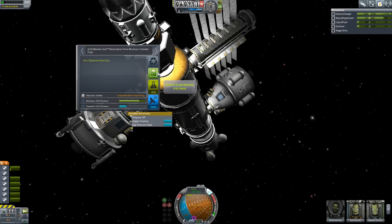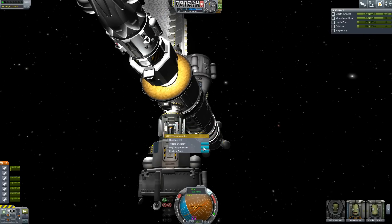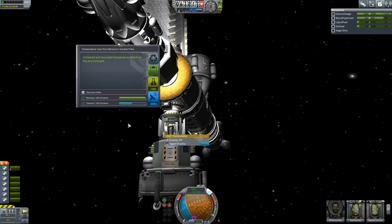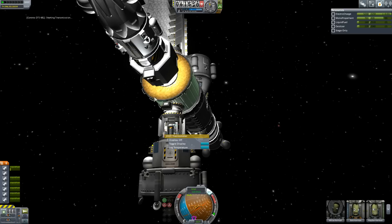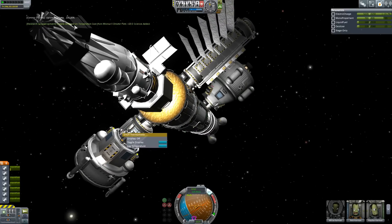So we've got this mystery goo — keep the mystery goo. And this is the surface sample — keep that. But let's try the thermometer. We want to review this data — what have we got? This is 20. We get 50% if we transmit this — it's only 50 data. So we're going to transmit that back. There it goes — beaming that back to base. There's another 20 science we've got back to base.